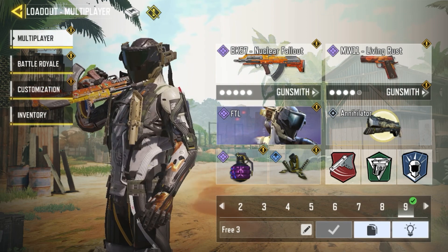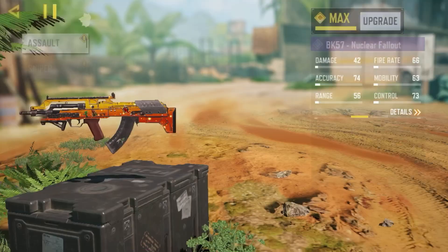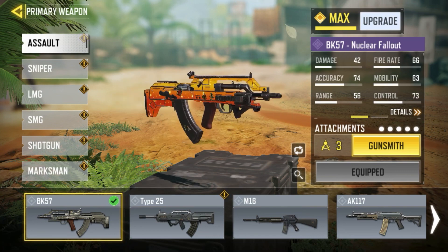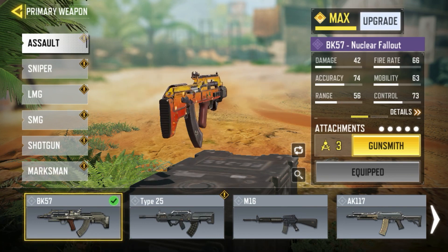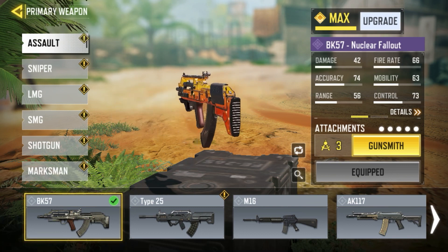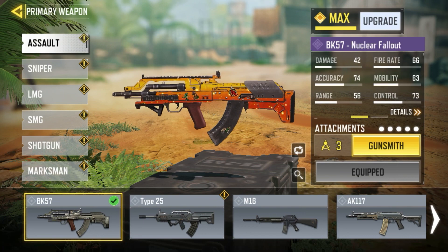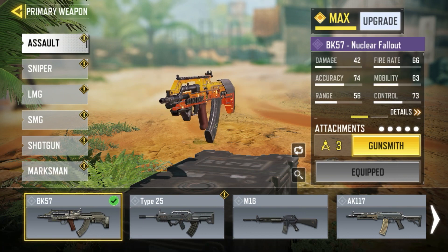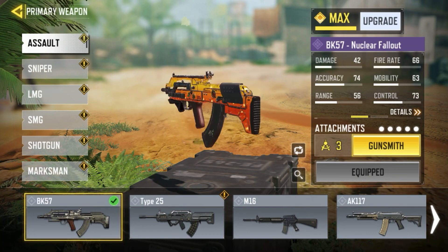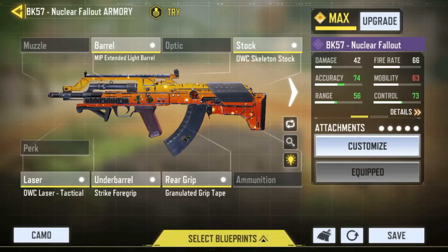Next we have the BK57 loadout. The BK57 did get a buff at the start of Season 12 — the recoil was reduced and the bullet trajectory was reduced, so you can now win a lot more fights at range. Plus the BK is actually pretty good at close range too. I have a BK video coming out tomorrow — I don't want to leak anything, but some nukes were almost dropped.